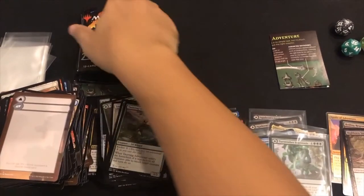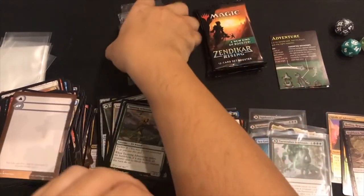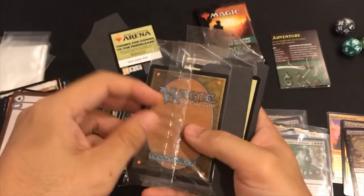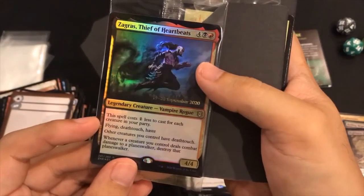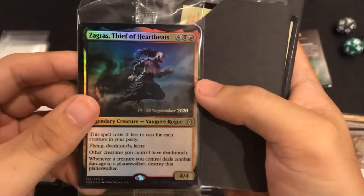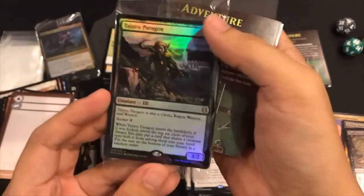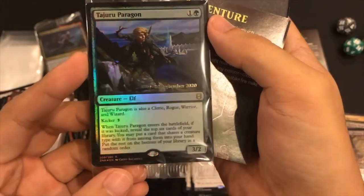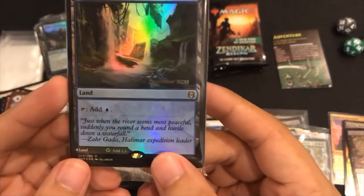Full art land. Let's look at these promo cards - I'm really excited to see what they are. Zagras, Thief of Heartbeats - that's a cool looking card. And the next one: Tajuru Paragon - okay. And this one we can kind of see it... flip! Clearwater Pathway - so you can either use this for island or blue, or you can use this for black. Really cool.